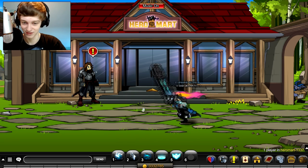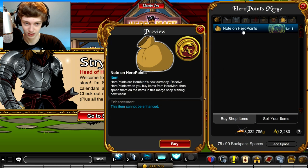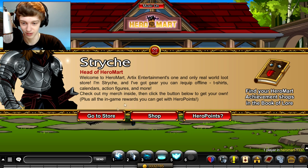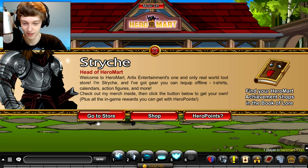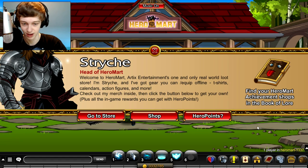Hey look, there's a little sneaky Delivery Snavel over there. You can talk to this guy and go to the shop. He's got the note of Hero Mart — you can buy that and put it in the bank if you want. That'll probably disappear once the actual Merge shop comes. You can go to the store, which brings you to the Hero Mart webpage.